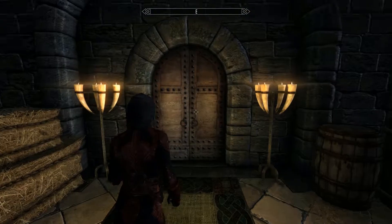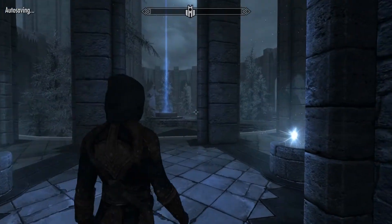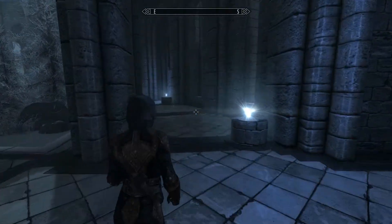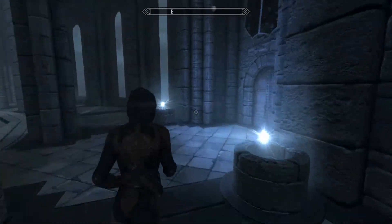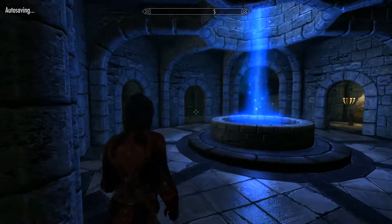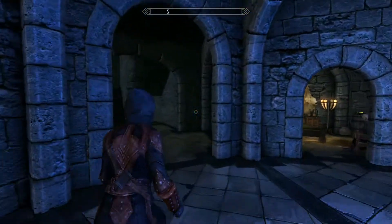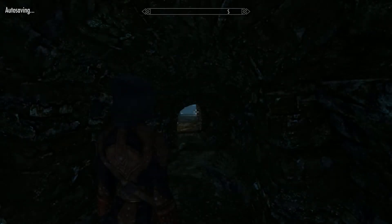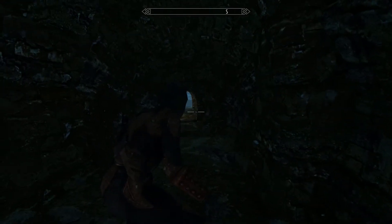We're just outside our room in the Hall of Attainment. We'll head down to the Hall of Countenance — there are other ways to the forge but it's the one I use. And it's just at the bottom of the stairs.